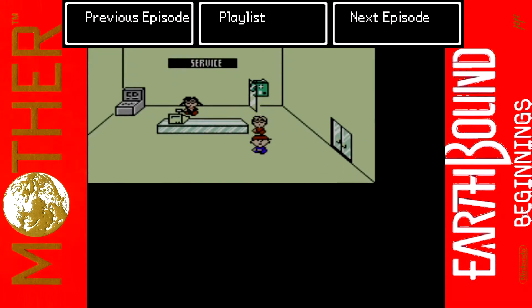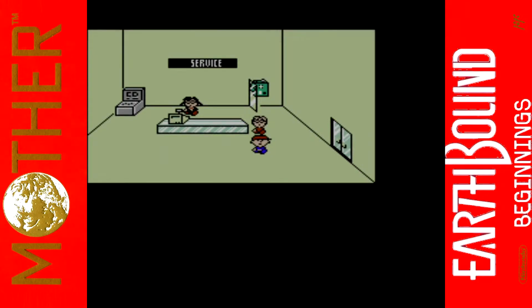Hi guys, welcome back! Scalink here and we're off for more of Mother slash Earthbound Beginnings. In the last episode, we took out the entirety of Duncan's Factory, clearing it all out, getting through there after a bit of kerfuffle at the start. Getting lost and looking at maps because the place is humongous, it's confusing and everything looks the same.